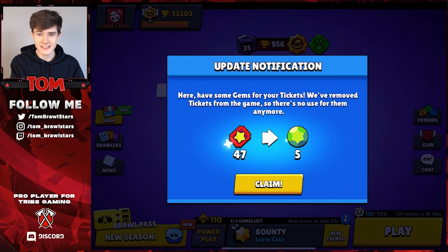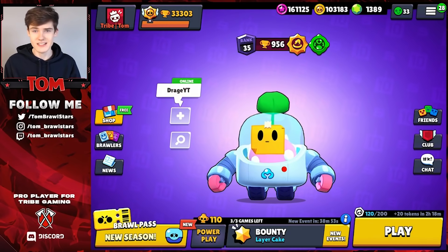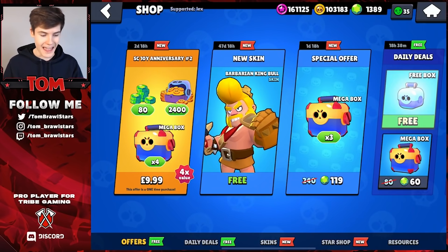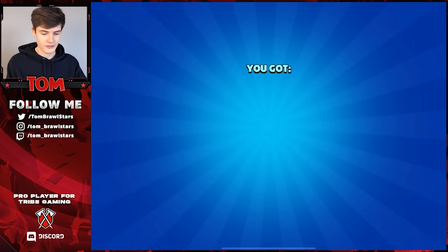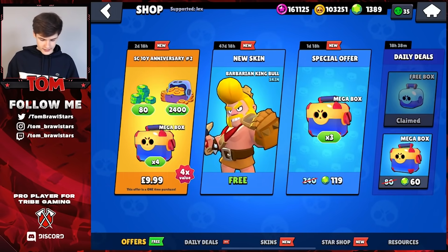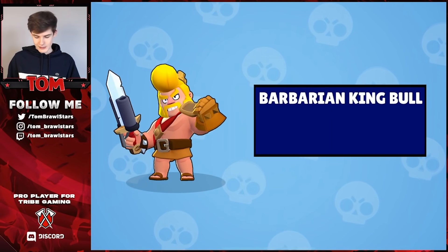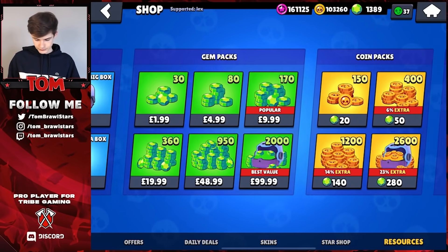The update literally dropped seconds ago and we are already in the game. We have five gems — not much but we'll take it. This is the new area. My friends list is completely filled up, everybody is playing this game right now. There's some crazy stuff in the shop. We're just gonna grab this Barb King skin — it's a really nice skin to pick up for free, so we'll definitely take that.